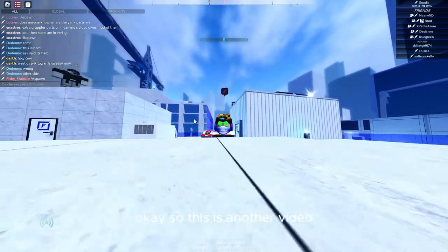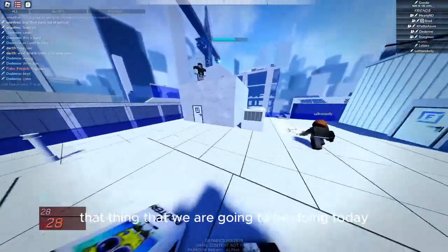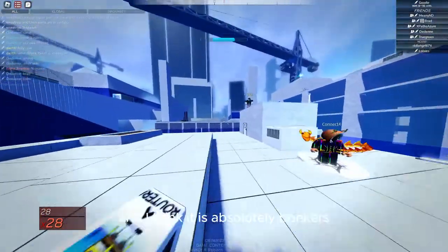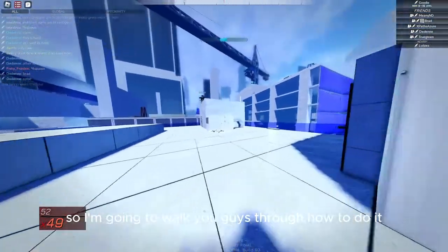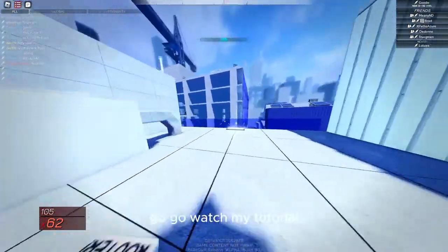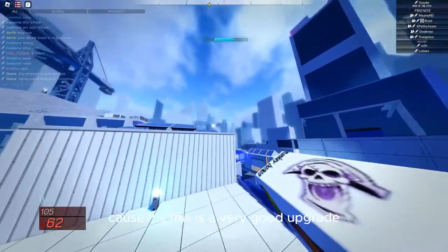This is another video on the Parkour Reborn 1.1 update. Today we're going to be climbing the new Vertigo because Vertigo's interior has been completely reworked and it is absolutely bonkers. I'm going to walk you guys through how to do it. I will be using the yank grappler — if you haven't gotten it yet, I recommend watching my tutorial because it's a very good upgrade.